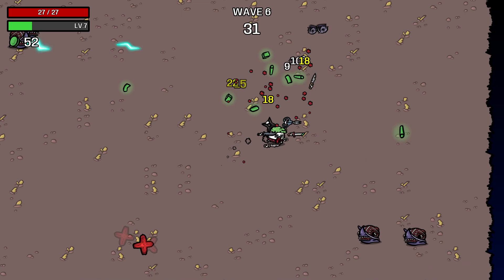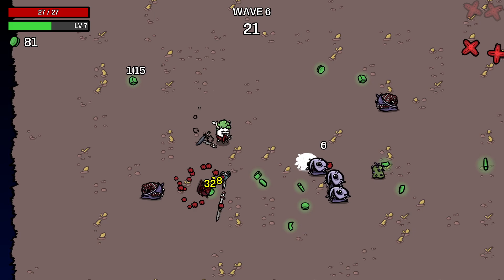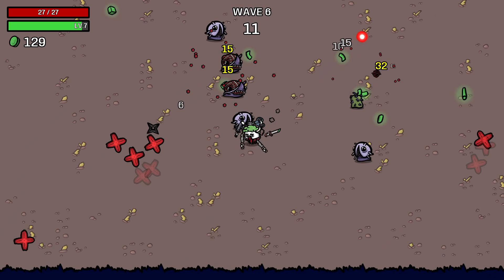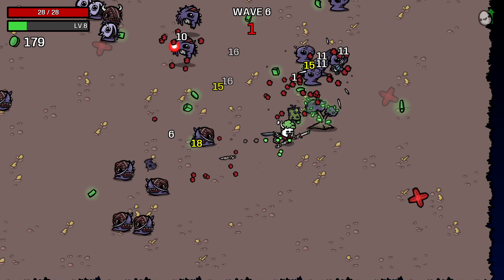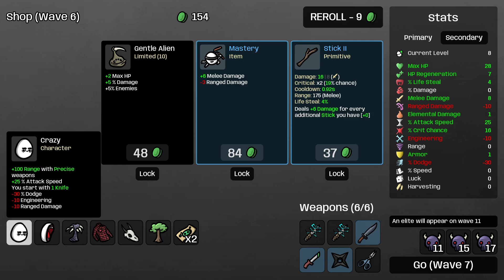Number seven: play to the stats of your character. Every character has a very distinct skill set, and most of the time that skill set invites you very directly to go for a specific build path. Right now, for example, I'm playing the Crazy character, which is really good with precision weapons - everything else is pretty much a lost cause on him. It's really important to focus your build around the specialties of your character. Many characters validate several different play styles, so there isn't a one-size-fits-all solution, but the better you get at finding what's synergistic with your specific character, the more powerful you will be.